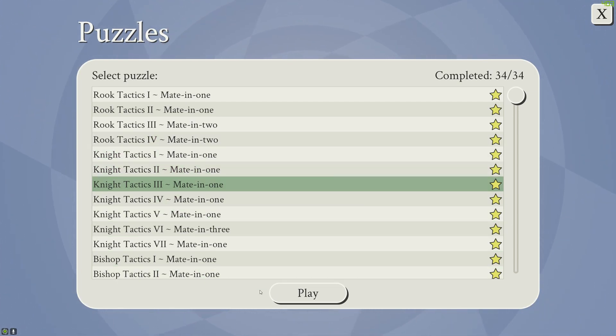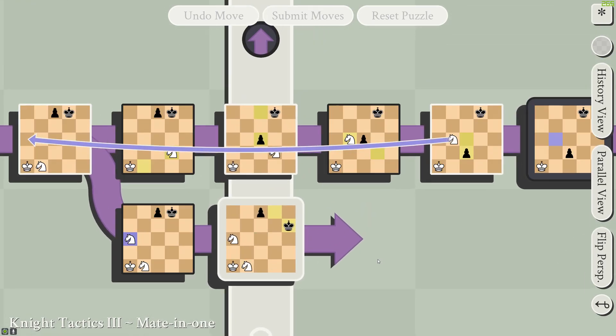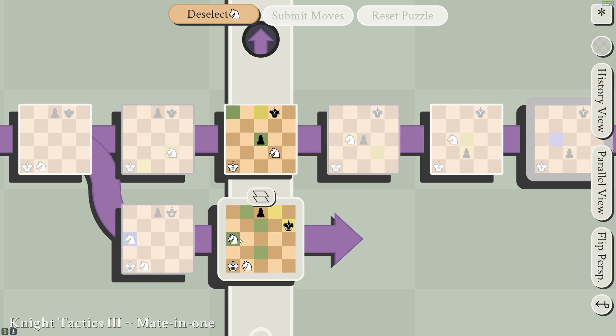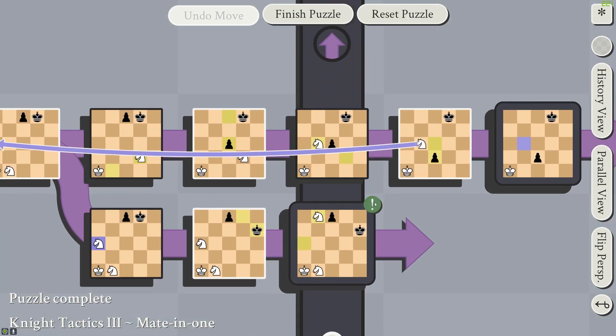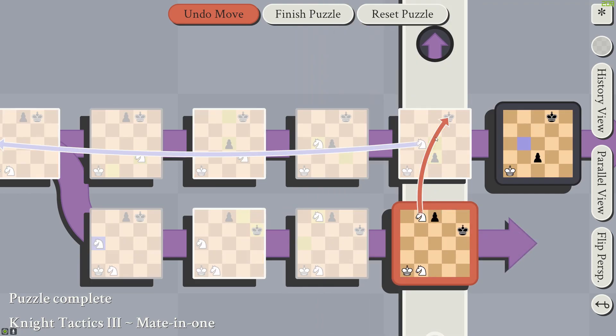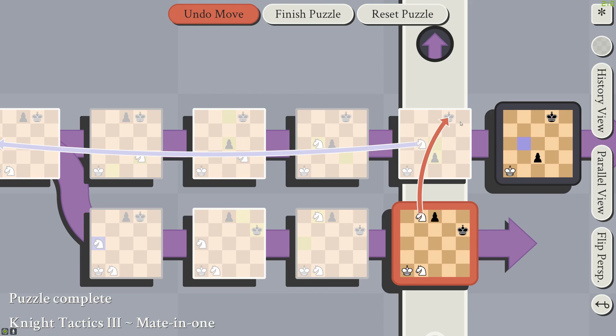Then we're on to Knight Tactics 3. We go here, and this attacks the king in the branch above because it moves up one branch and then right two — still a valid knight's move.